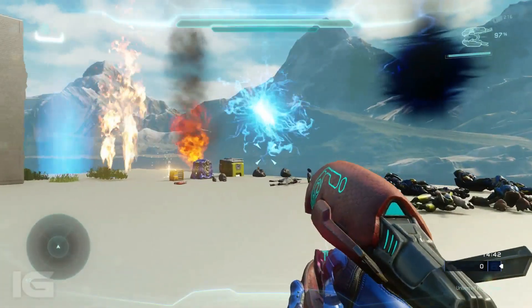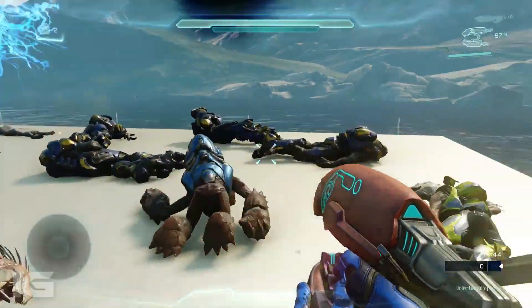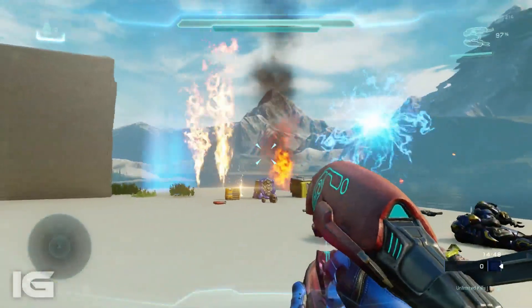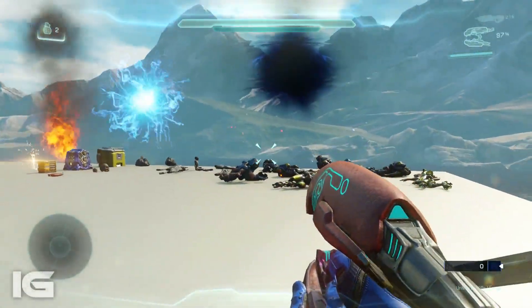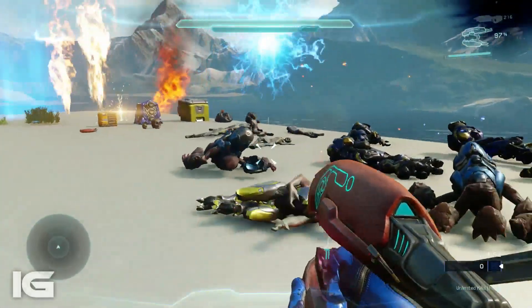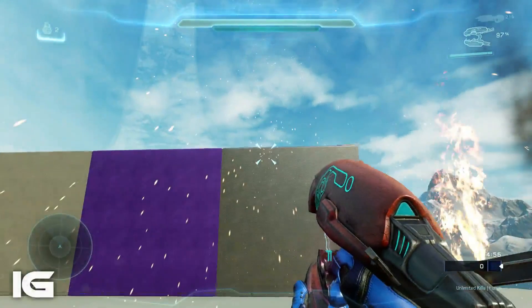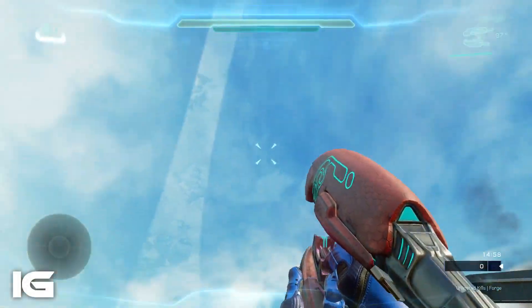Hello everybody, it is Fire Knight and welcome to this episode of Infinity Gaming. Today there is so much chaos going on, but I'm here bringing you the brand new Memories of Reach DLC that has finally hit Halo 5 Guardians, and I have to say the brand new Forge piece is just absolutely insane. By the way, that is a lightning strike, which we'll check out here in a minute.